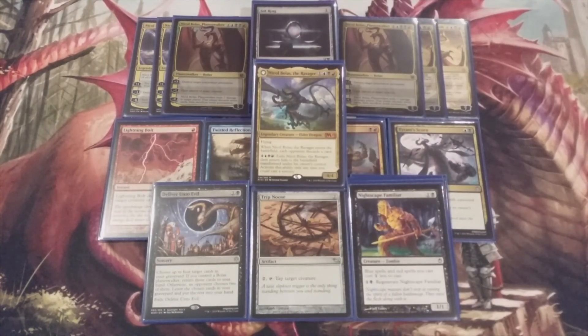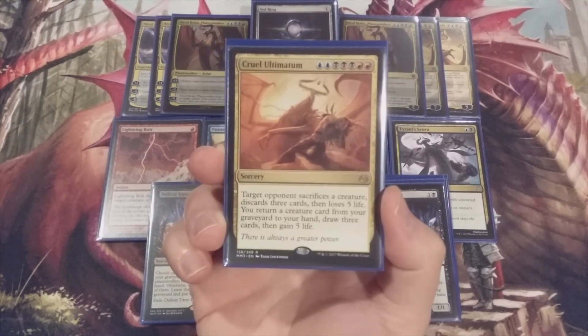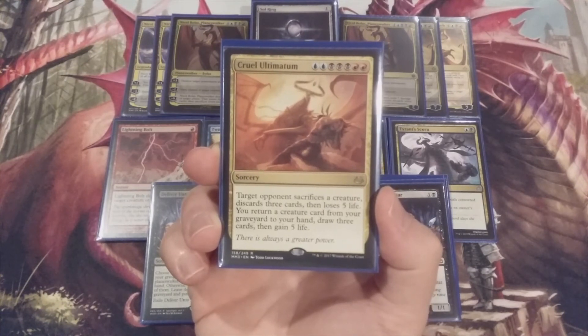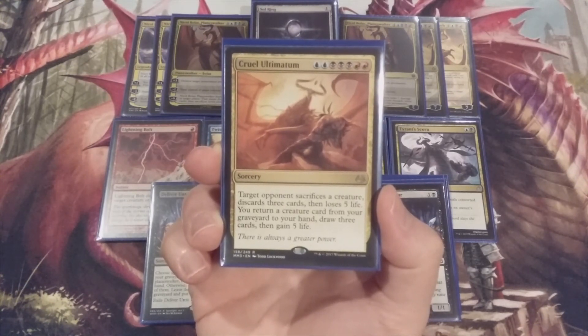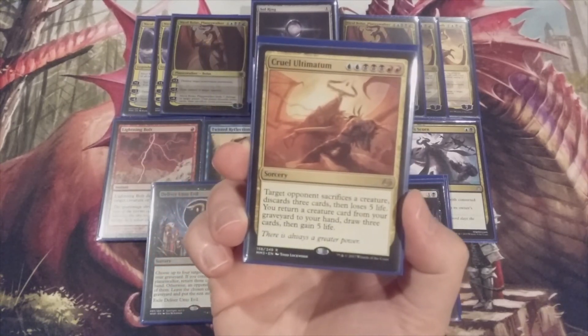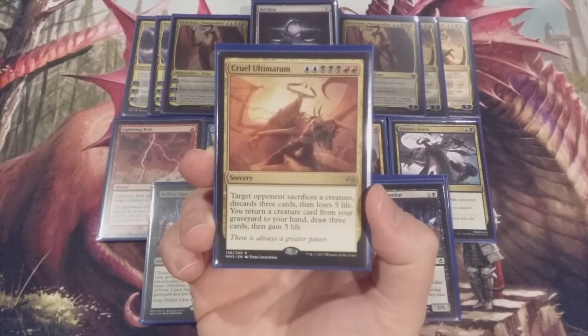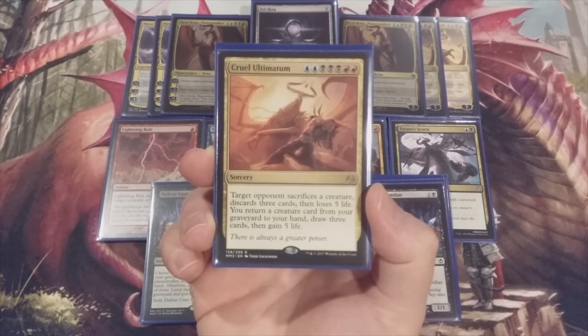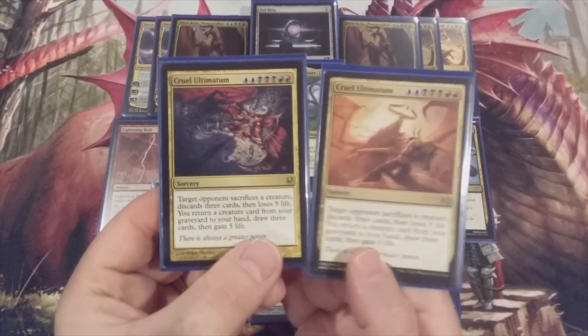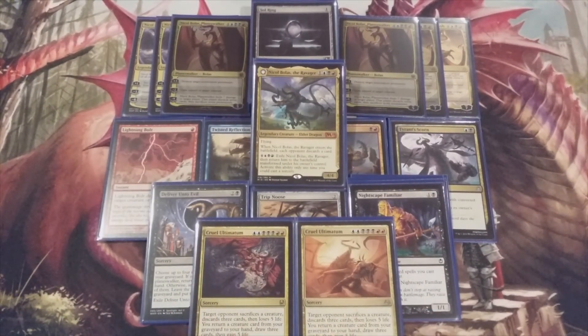We're not done yet — one of our cruelest win conditions is Cruel Ultimatum: two blue, three black, two red. Target opponent sacrifices a creature, discards three cards, loses five life. We return a creature from our graveyard to hand (Nightscape Familiar or a Bolas creature), draw three cards, and gain five life. And we can recur it with Deliver Unto Evil. Two copies of Cruel Ultimatum — and that is our Nicol Bolas Grixis control kitchen table deck!